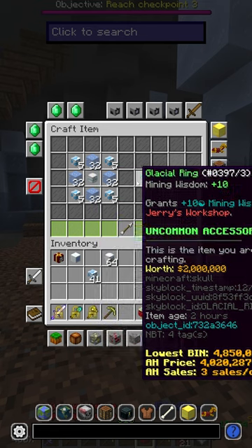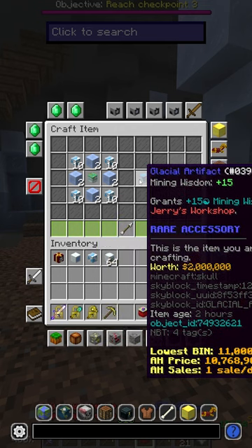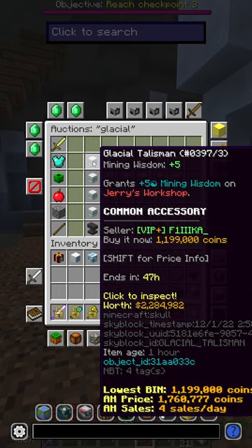You can then craft the Glacial Talisman into the Glacial Ring with this recipe here. Then you can craft the Glacial Ring into the Glacial Artifact with this recipe here. This cost me about 8 million coins to level up, which plus the 1.2 mil for the Glacial Talisman is pretty cheap.